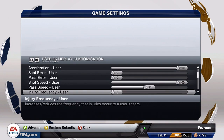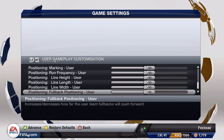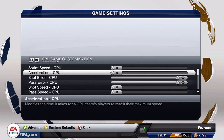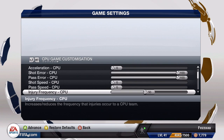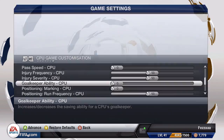Go across to user gameplay customisation and put the same stats as I have up to 100. This will make your player run faster, shoot faster, and never miss. You can also edit the computer's stats — put their sprint speed down to zero so they can't run after the ball, they can't shoot on target, they can't pass, and put the goalkeeper ability to zero so their keeper won't be able to save a thing.